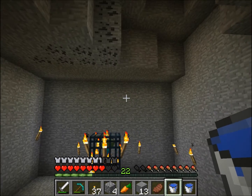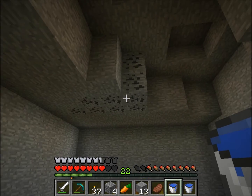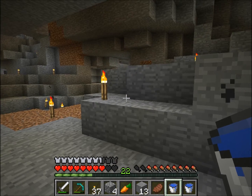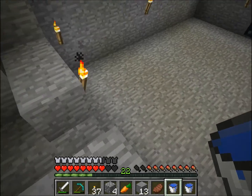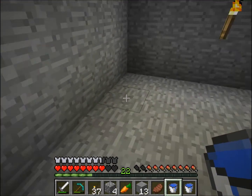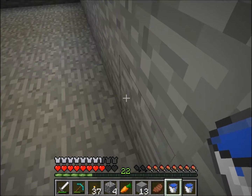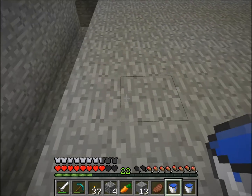Okay, so I've smoothed out the wall. I think I'll leave the ceiling as it is — I think it adds a nice character to the area. And now we can start adding our water. This room is 9 wide.